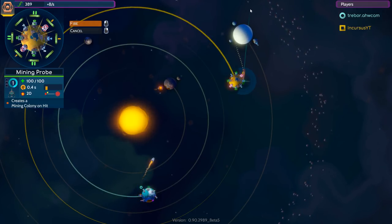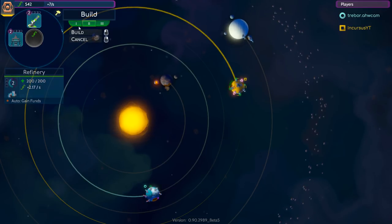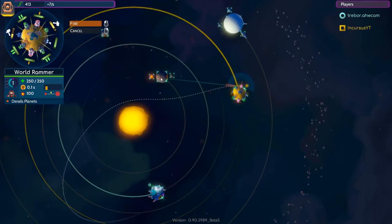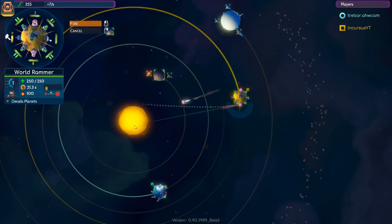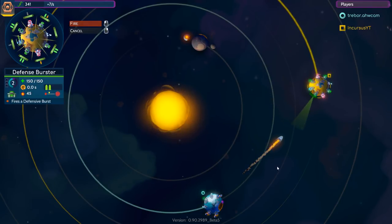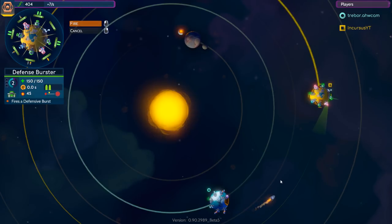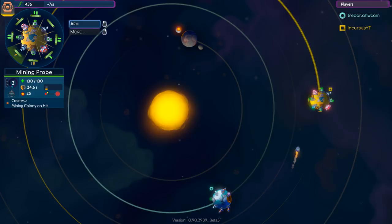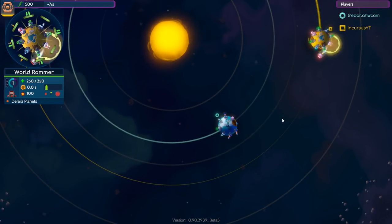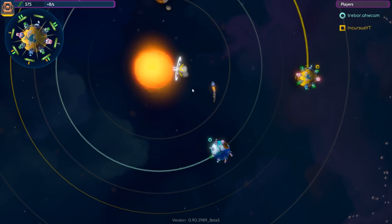My mining probe — there we go. Replace that with defense, and replace one of these with a mining probe. World rammer into the sun — fire! You can see that nudge a bit but it hasn't moved yet. Incoming fire — do it again. He's making a colonizer, trying to jump planets. Got it just in the nick of time. We don't want much power — send it right into the sun. He's trying to intercept because he has no means of stopping it.